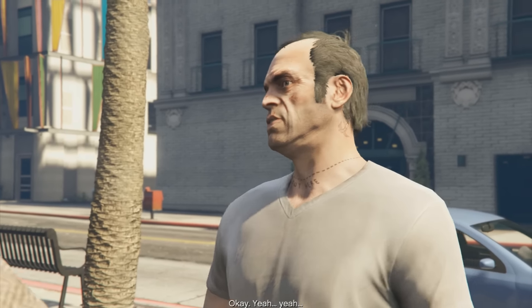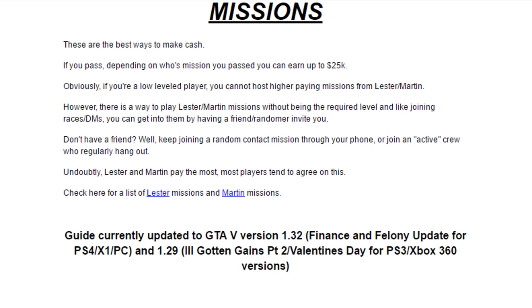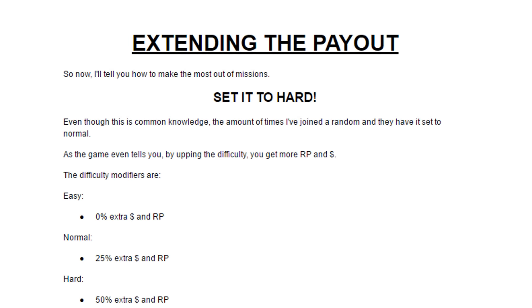Going straight into the obvious — a really good way to make cash is simply by completing missions. You can earn up to $25,000 per mission, but if you are a low-level player this won't apply since you need a high level to access higher-paying missions from Lester and Martin. If you already have a decent level, you can seriously rake up a lot of money. Missions are universal — the payout is the same regardless of platform. Setting the mission to normal gives 25% extra money and RP, and hard difficulty gives 50% extra money and RP.